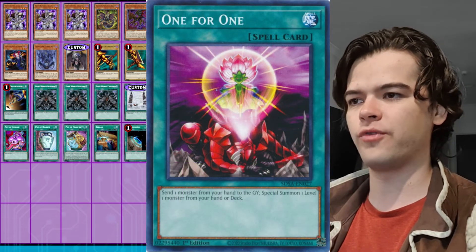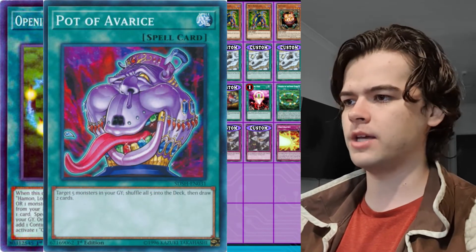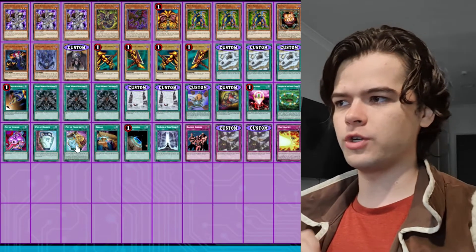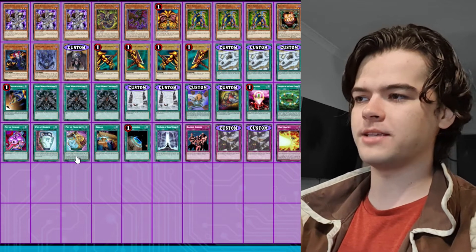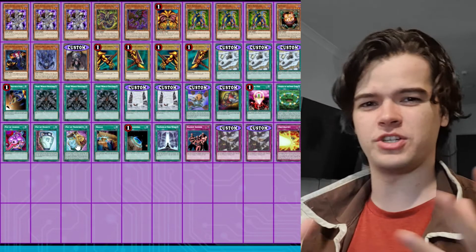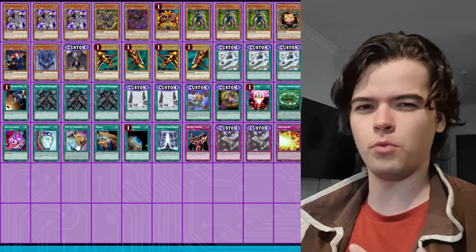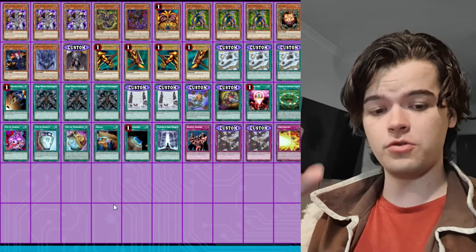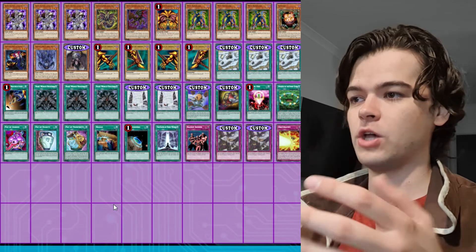We have a 1-for-1 to get out your Mad Reloader from your deck — it summons Mad Reloader, fantastic. One copy of Opening of the Spirit Gates, one Pot of Avarice which she actually uses in the Exodia deck in the anime, one copy of Pot of Duality, and one Pot of Prosperity. We use Pot of Prosperity instead of Extravagance because you're much more likely to just need one specific card, usually a piece of Exodia or a Backup Soldier. It reveals six cards, you get the one you need, and put the other five on the bottom of your deck out of the way — Prosperity is a fantastic card.